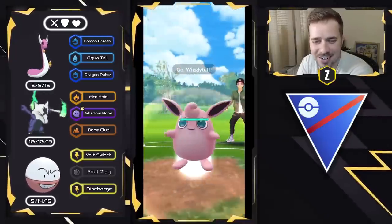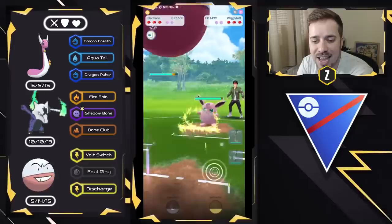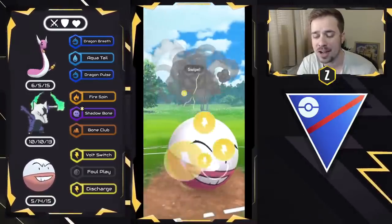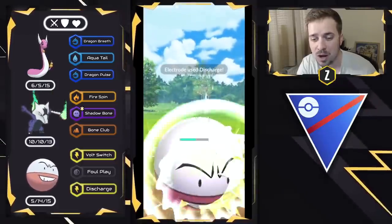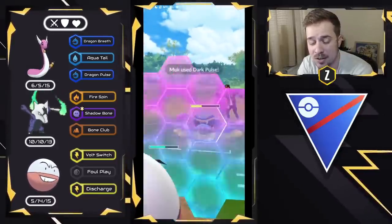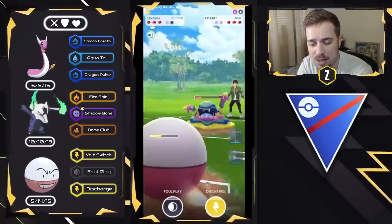Here we have Dragonair on the lead versus Wigglytuff — obviously a terrible matchup for us. We're going to swap right away into Electrode and start getting ahead on energy. They do swap out into Alolan Muk, and this is what's very nice about Electrode when ahead on energy in a neutral matchup — it can flip this around for us.